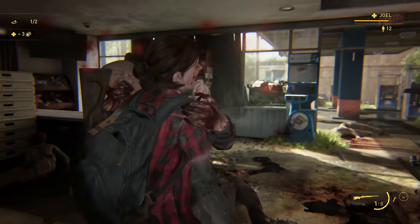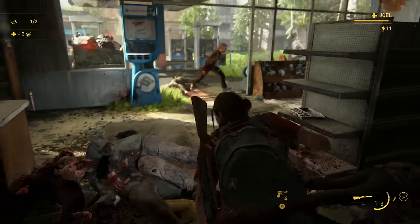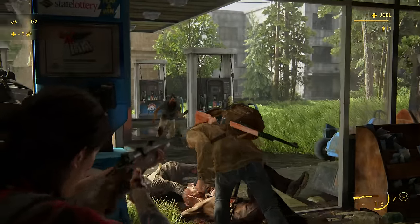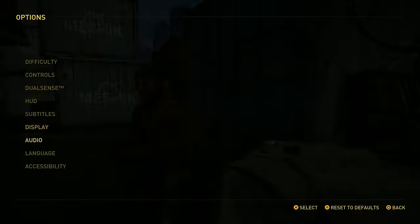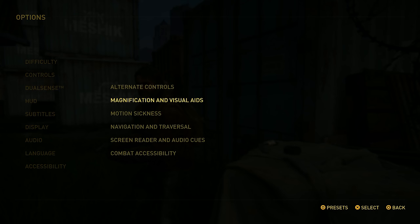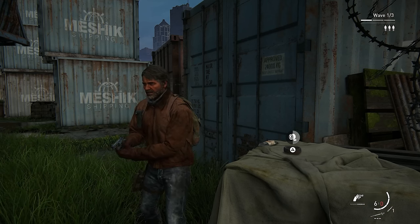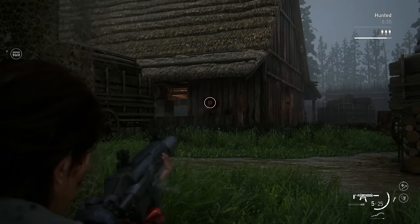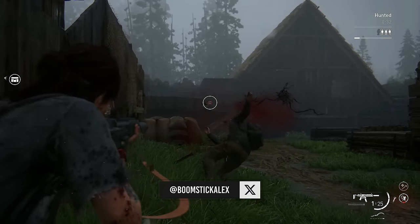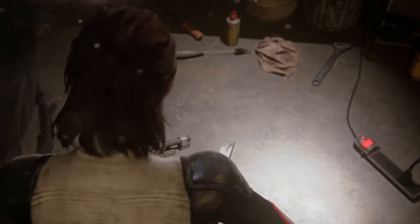Alright, that's the No Return mode and its main roster of characters — let me know in the comments which one you think comes with the best kit. By the way, if you're curious how to change the HUD color, go into Accessibility, then Magnification and Visual Aids, then HUD Color. You can have it yellowish, green, blue, red, or defaulted to white. A big thanks to PlayStation for sending this my way, and if you have any direct questions hit me up on X at Boomstick Alex. Thanks for checking this out today, good luck, and have fun!